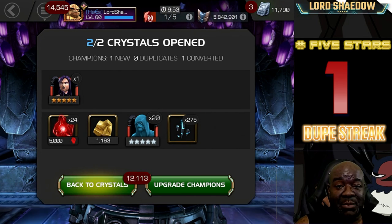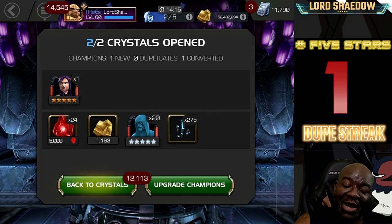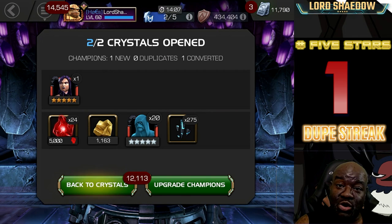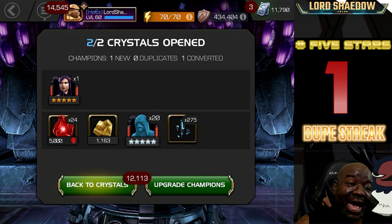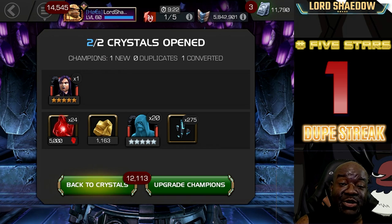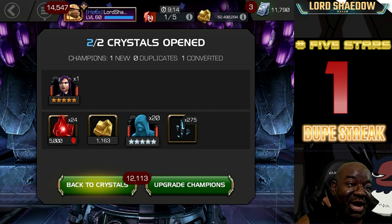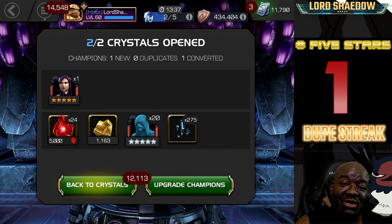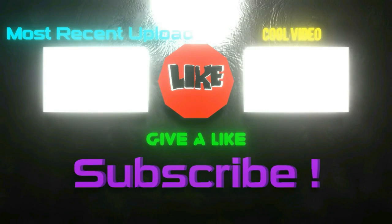We didn't get Doom — I think Kabam has said no, you're not getting Doom unless you spend some money. But anyway, that's going to do it, guys. Thank you all for watching. I am very happy about this opening: we got a new champion in Psylocke, a new champion in Ebony Maw, and a first-time awakening with Dormammu. Don't forget to click that like button if you liked the video. First video you got to see my face — hope it didn't disappoint. I'm not the most theatrical person, but I am happy we got some new champions and expanded my roster. Take care and you all have a blessed day.